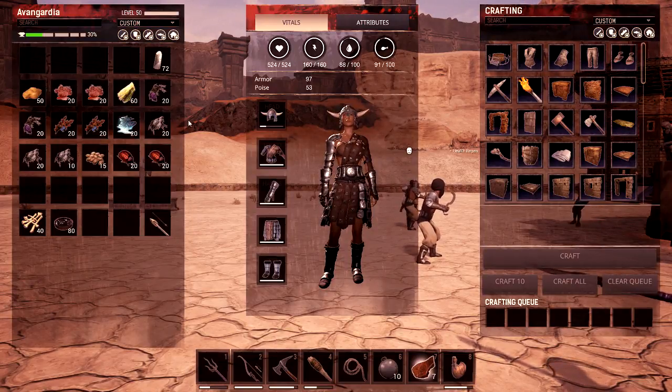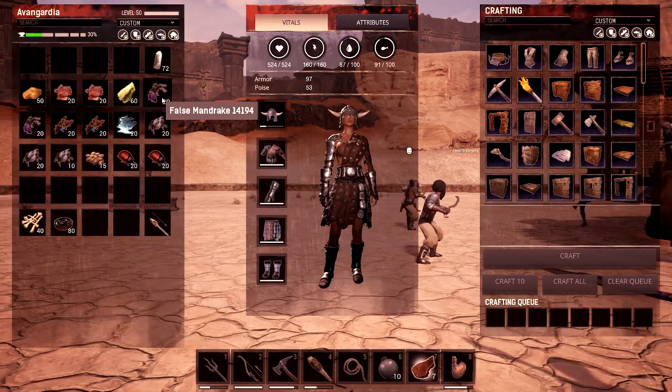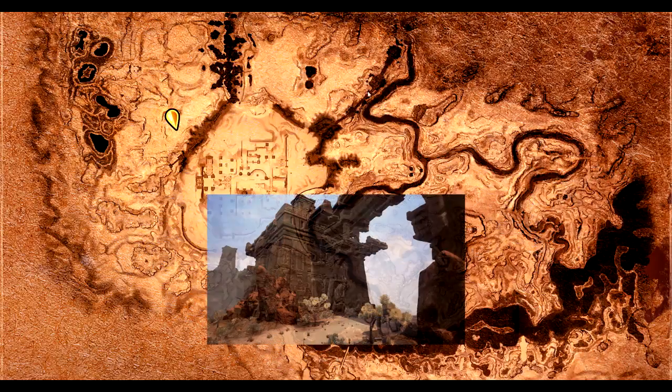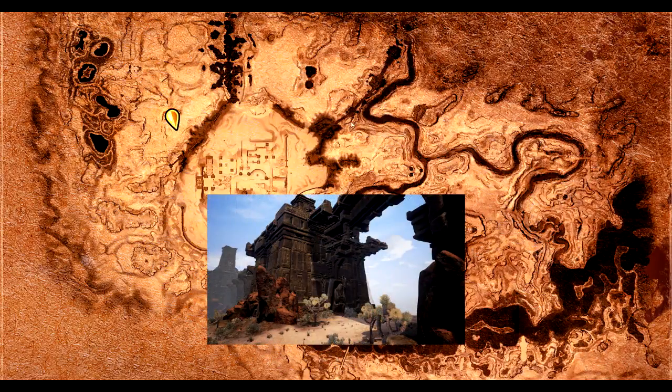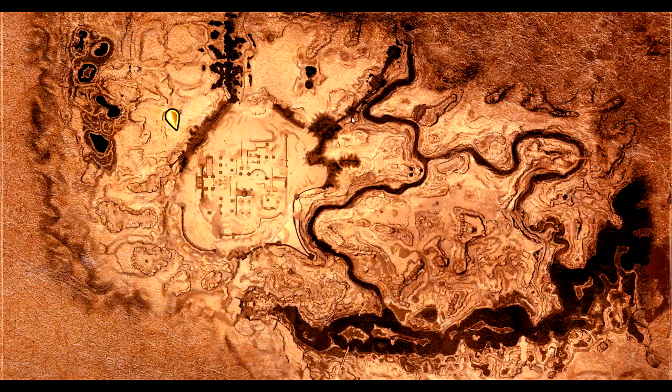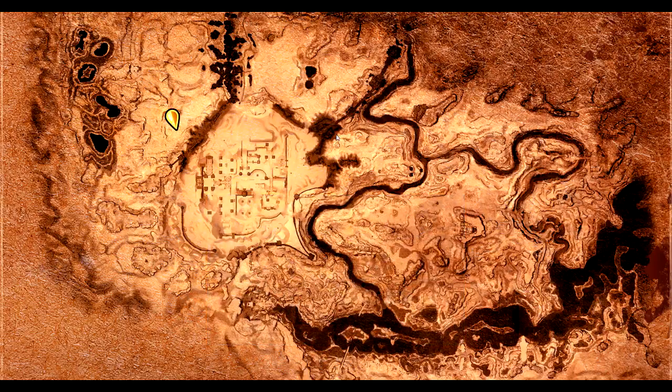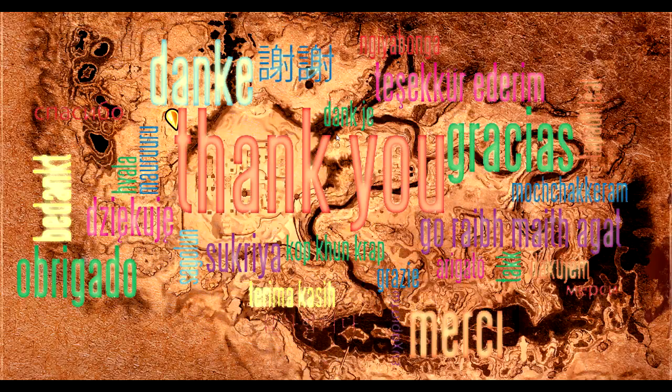Then we have purple. Purple is the false mandrake. It says you can find that at a green bush within stone ruins. Stone ruins — down here in the spawn area there's stone ruins, and there's the bridge that's a stone ruin. You find stone ruins pretty much everywhere. This up here is where I found it. I will put a screenshot of that plant on the video.